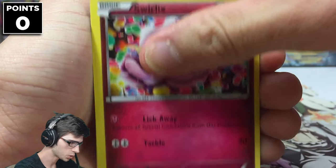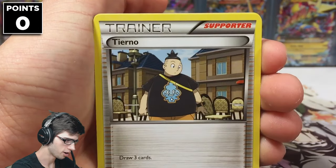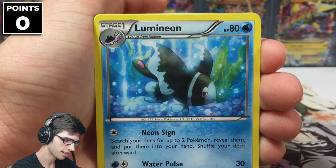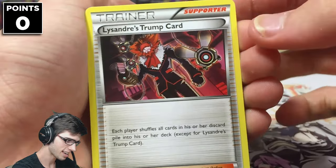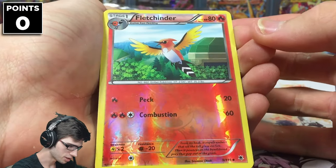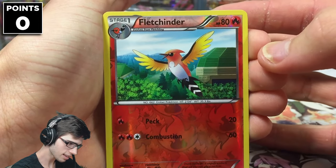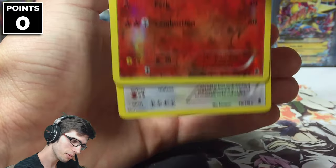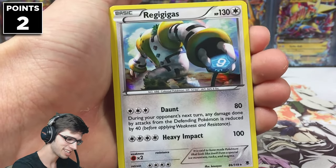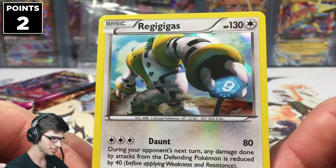So we've got Puchiana, Swirlix, Wisma, Alomomola, a Totodile, Teano, Lumineon, a Lysandre's Trunk card, and a Reverse Fletchinder — which is just an uncommon with Peck and Combustion. And we've got a Regigigas Holo, nice! So that is two points on the board — that's sweet.